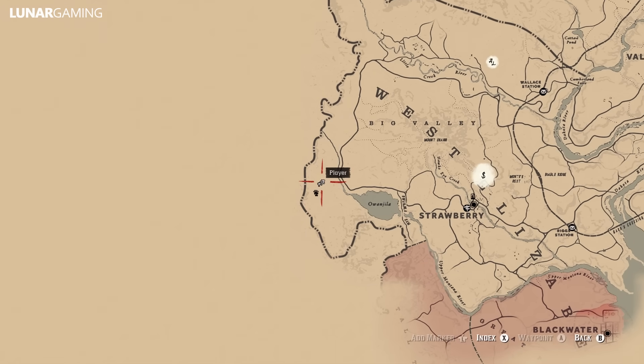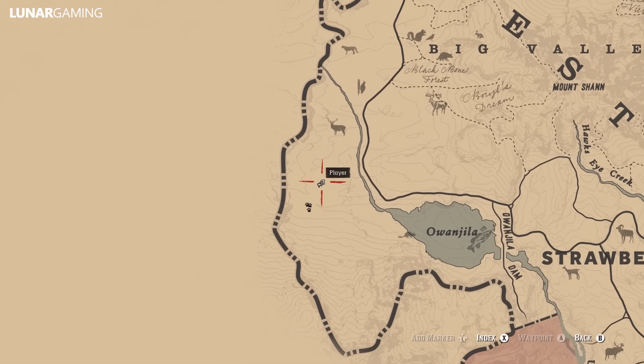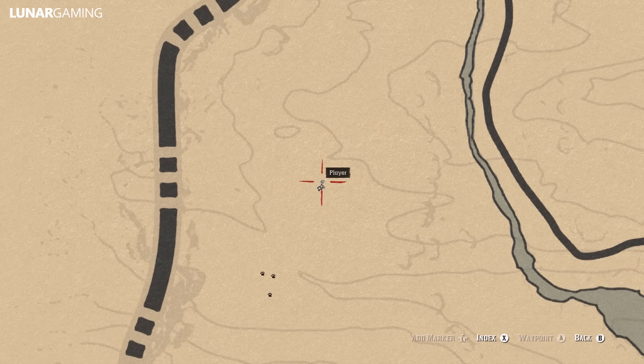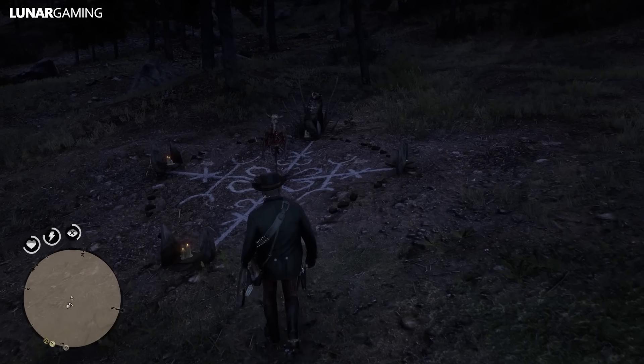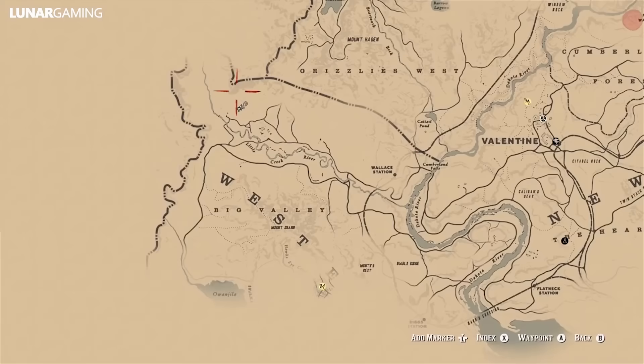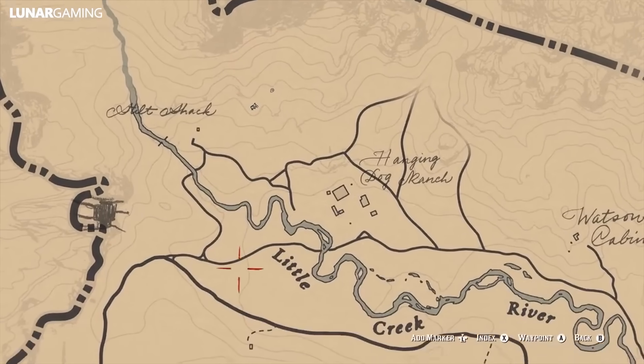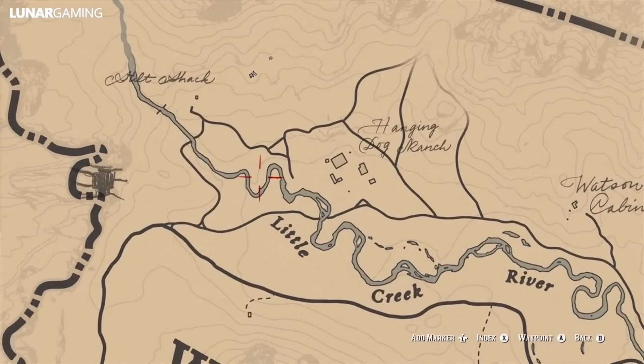To the west of here in the middle of a field is the pagan ritual mask. It's located on top of a corpse and it's pretty easy to discover as there's nothing else really around it in the field. From here head up north to find the antler blade — this collectible knife is found inside of a dead bear just off the main path.